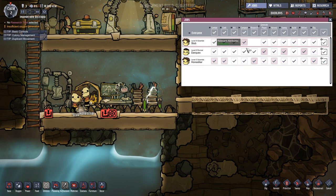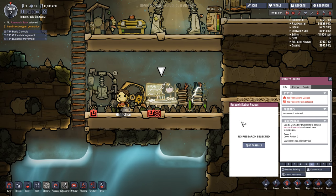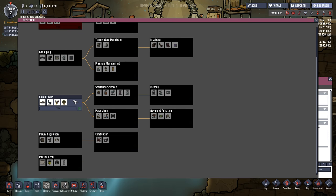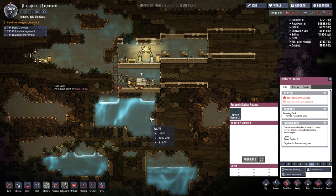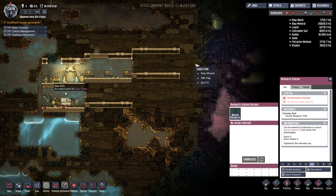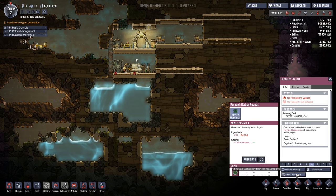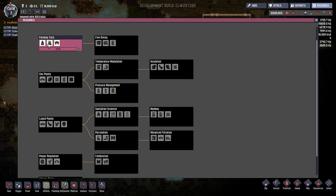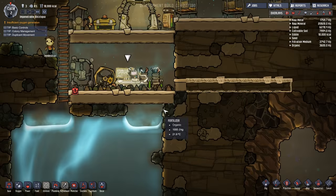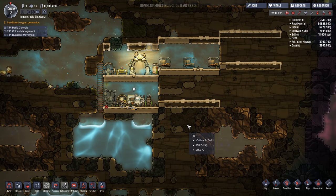Next up we need our jobs. We have composter and research. Let's turn off research for one and power generation for two others. We're going to prioritize the composter as a six and research as a six. Now we're going to open the research — we're going to go for farming tech right away. Then probably the pumping tech, which I think would be beneficial. My goal is to have four water tanks on each side of the map so we can pump it up easier.